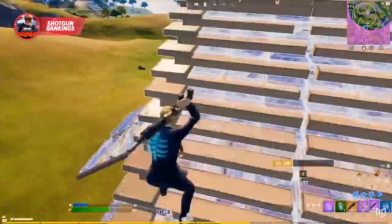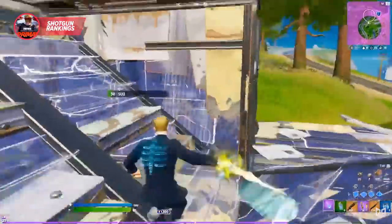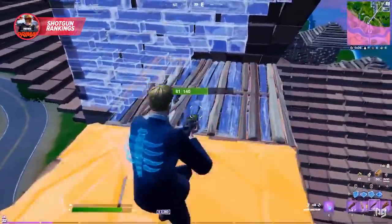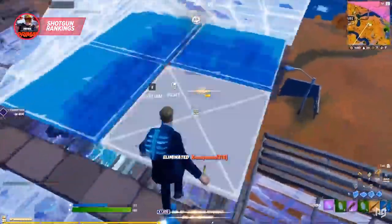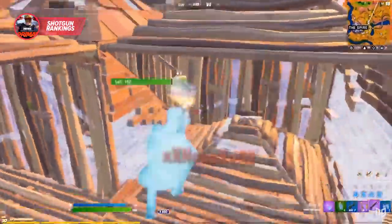It just feels gross to have the pump down here in our number 2 spot, but honestly, after the nerfs and the addition of the primal shotgun, the pump just can't keep up anymore. If you have the aim, the pump shotgun will still perform well, but after its headshot damage at higher rarities was toned down, your chances of getting a one shot have definitely diminished. To play with the pump in Chapter 2 Season 6, you're gonna have to learn to play extremely patiently, because anytime you go for an aggressive close-quarters fight, you might just end up being out-damaged by someone using a primal. If you utilize patience and practice your aim and pace control, the pump can still be a fantastic weapon, but it's definitely not the top of the pile anymore.